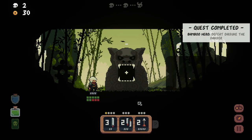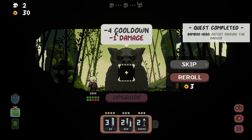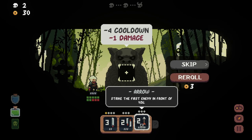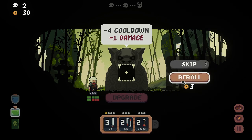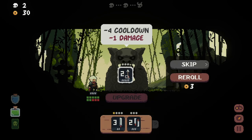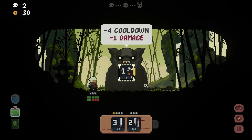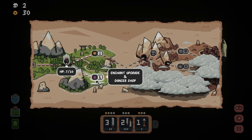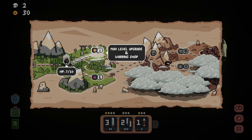Minus four cooldown, one damage on the bow. Could re-roll. I feel like it needs to be two. Okay, so we've either got enchant upgrade and dancer shop, or max level upgrade and warring shop.